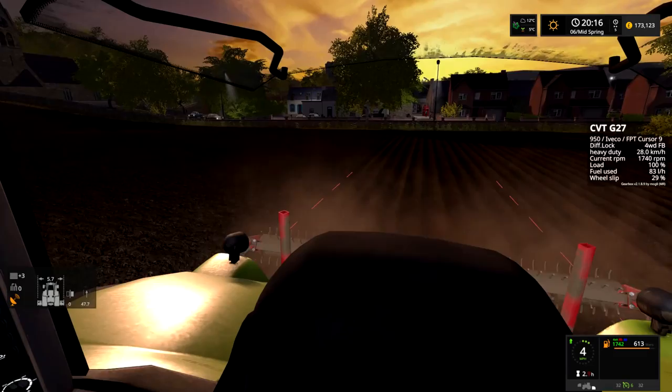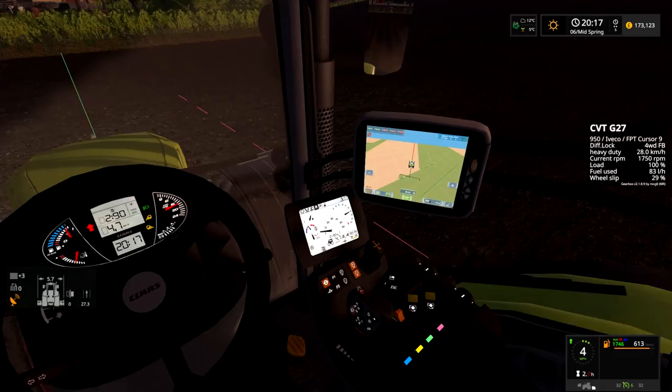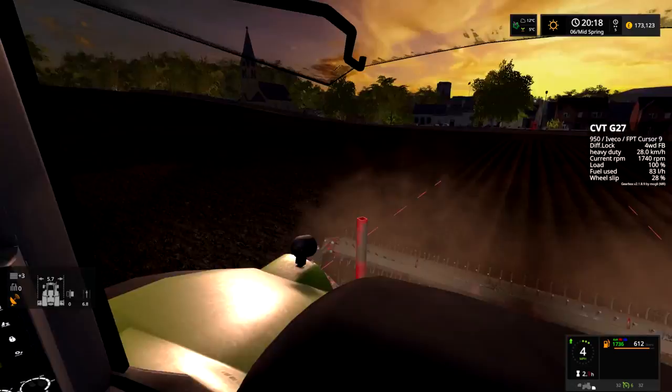I can't believe how dark it's getting. One good thing I do like about Spratt is that everything lights up inside — you've even got the lights on the dash. We've got main beam, front work lights, rear work lights, the shuttle light. It's pretty cool. I do like this tractor.